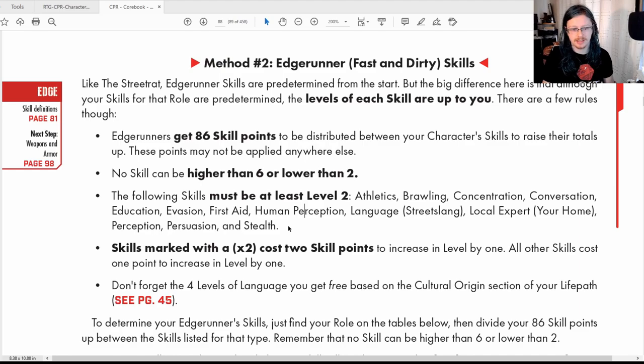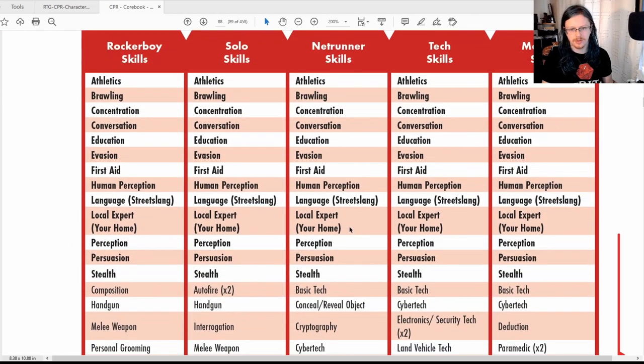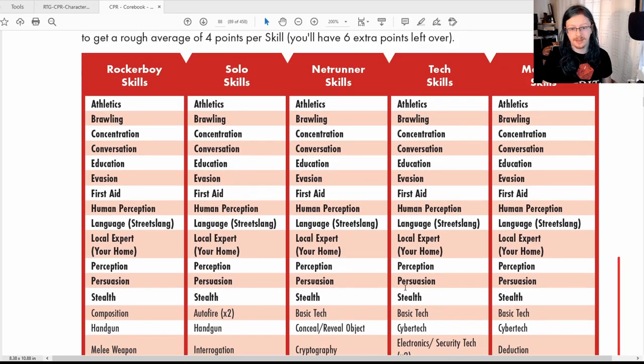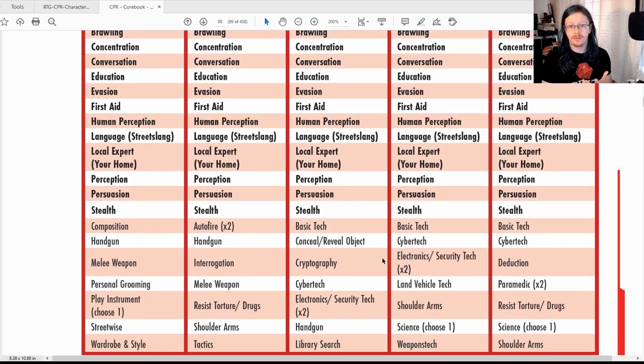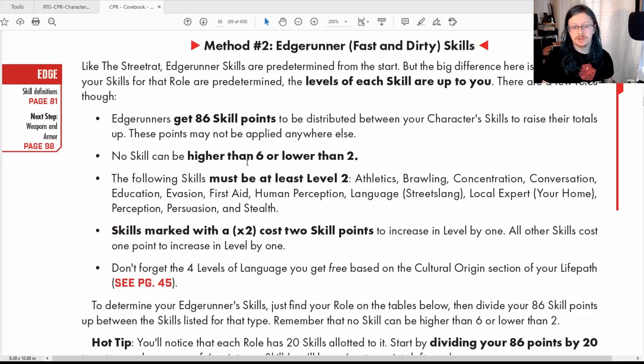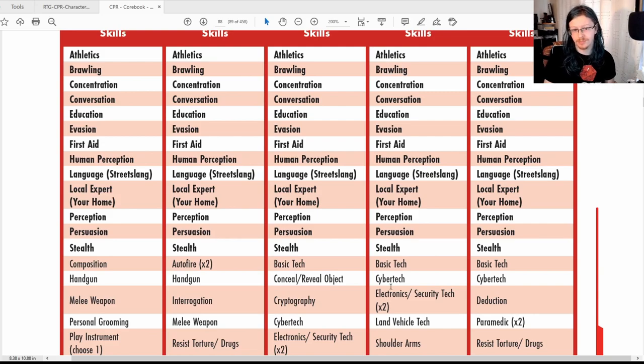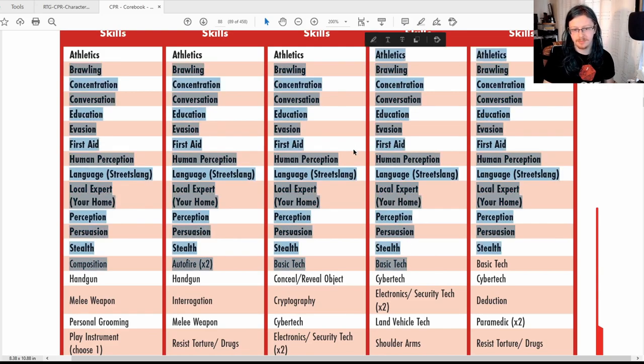You have 86 skill points to spend however you choose, but the basic skills must be at level two. Also, skills marked with times-two cost two skill points per level. So for Edge Runner, you'd go to the Tech skill list for example and divvy up those points between them however you choose. One more rule: no skill can go higher than six or lower than two.